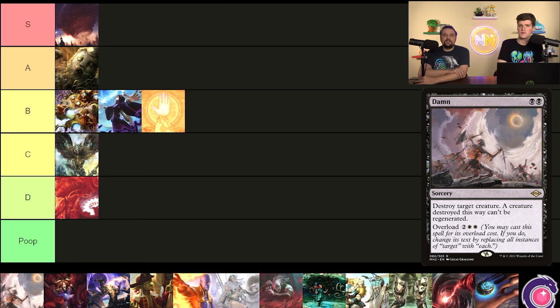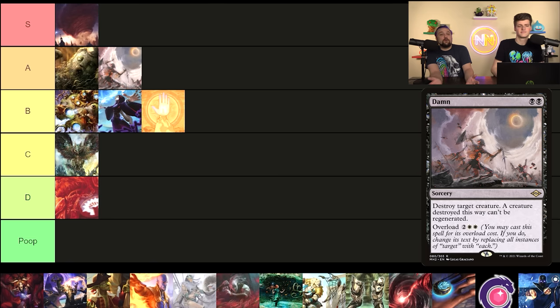Damnation — it's a board wipe or a bad one-for-one removal spell. It's actually a really good board wipe and I used to be higher on it, but now I think black and white just have all the best board wipes, so it's competing at a very high level. I still think this is an A — you're going to play it fairly highly in black-white decks, but it's competing with a lot. And remember, while it's technically a two-drop, you're really casting it as a four-mana board wipe, just like Cyclonic Rift where you cast it for seven.